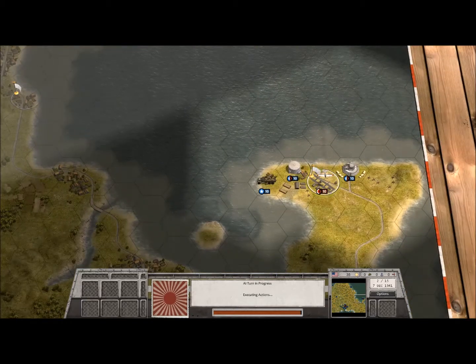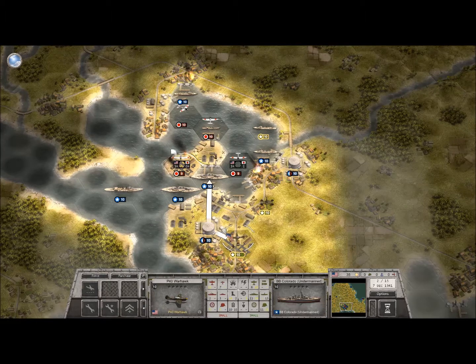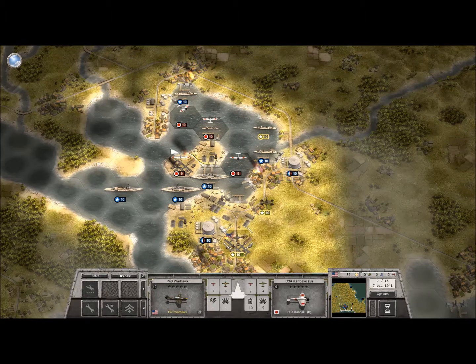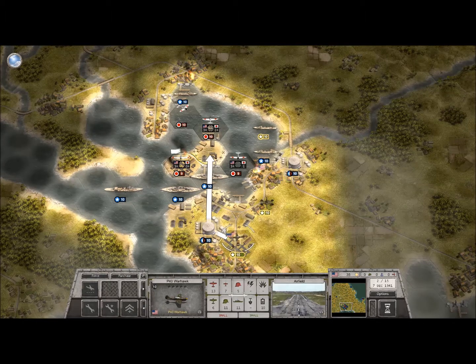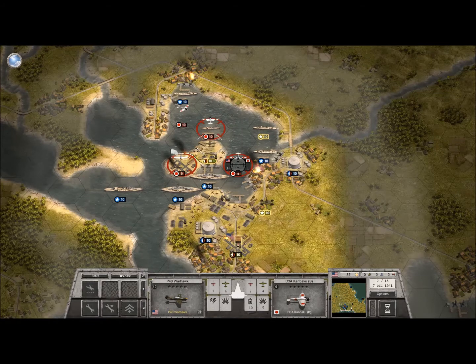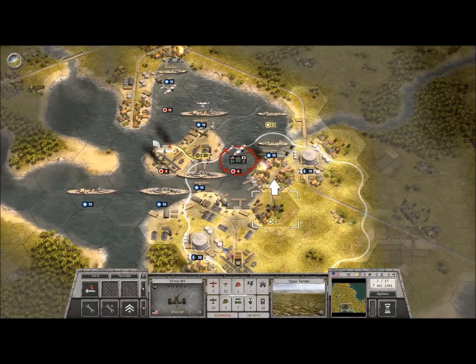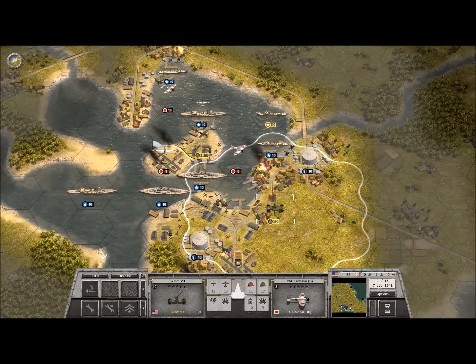I've gone ahead and unlocked one of our wonderful P-40 Warhawks here, guys, and I'm going to do my best to take out one of these Japanese planes — but it's no short order, this takes a lot. I'm actually putting myself into a difficult position because I'm flanked by all three here, but I'm going to go ahead and launch the attack. Not bad — and we want to go ahead and also fire with our AA guns.